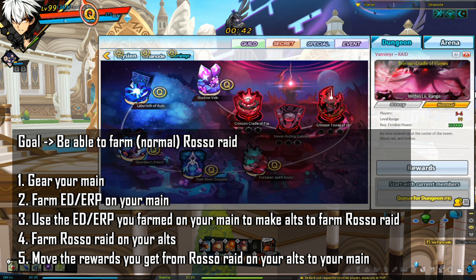Step one: gear your main. Step two: farm ED and ERP on your main. Step three: use that ED and ERP to make alts to farm Rosa Raid. Step four: farm Rosa Raid on your alts. Step five: move the rewards you get from Rosa Raid on your alts to your main. This is convoluted but arguably the most efficient way for new and returning players to progress to endgame.